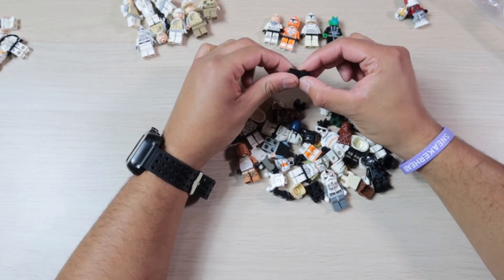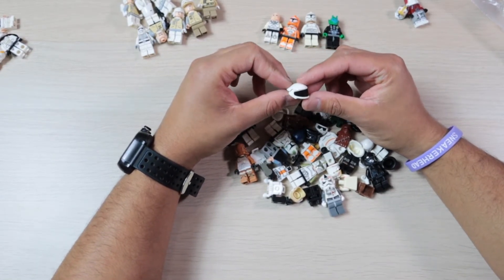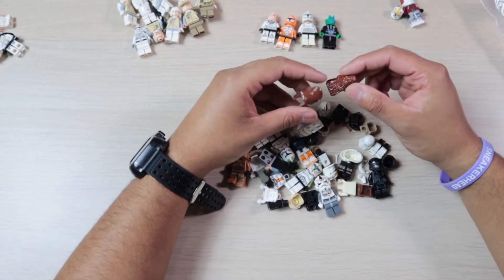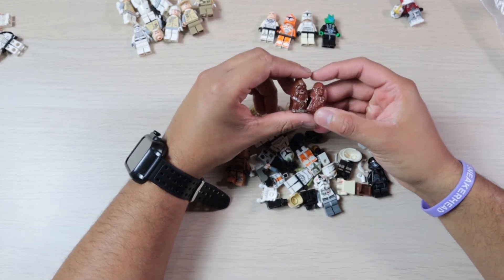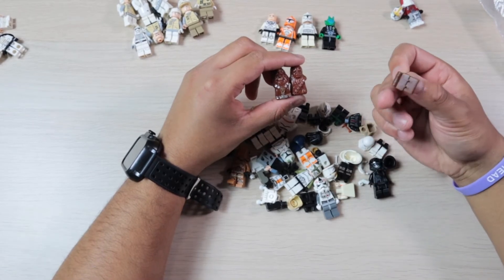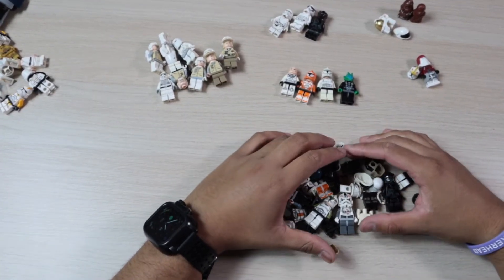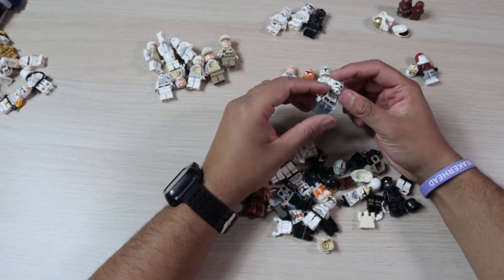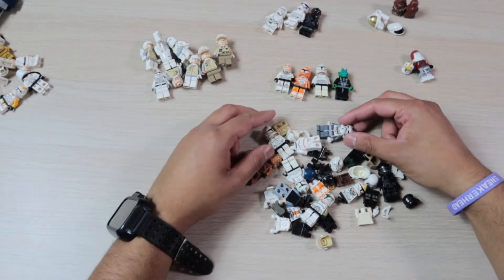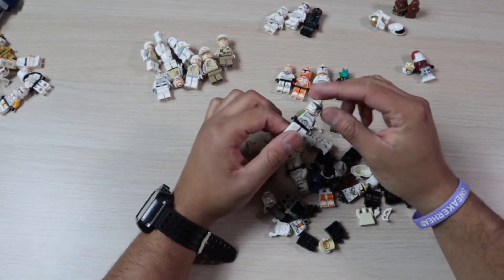We have some random leg pieces, and then a helmet I'm not really sure where it's from — I'll put that aside. Then we have some Wookiee body pieces, which is actually pretty nice to get some new ones. Then we have what I think is an AT-AT driver with an Obi-Wan face, which is kind of funny. So overall you got a little bit of things here and there, but it's actually pretty nice.